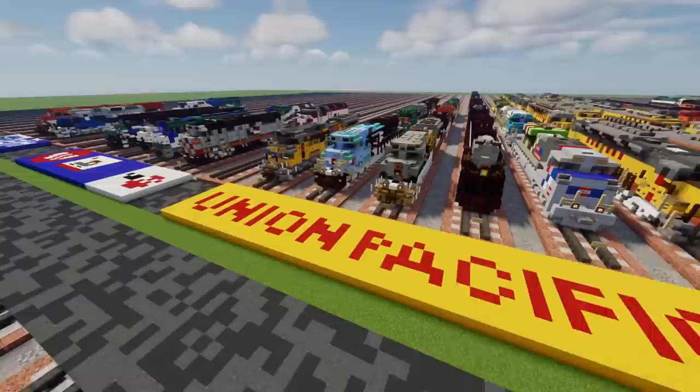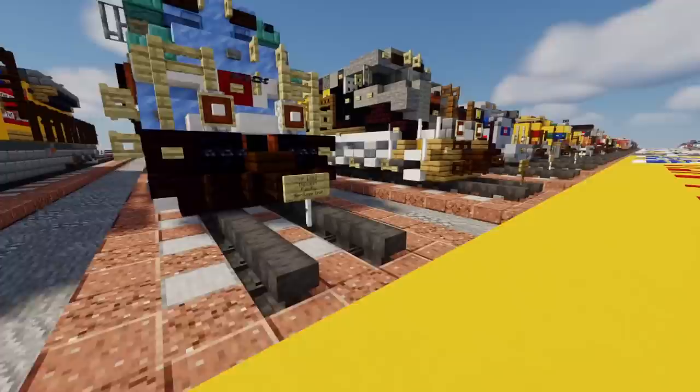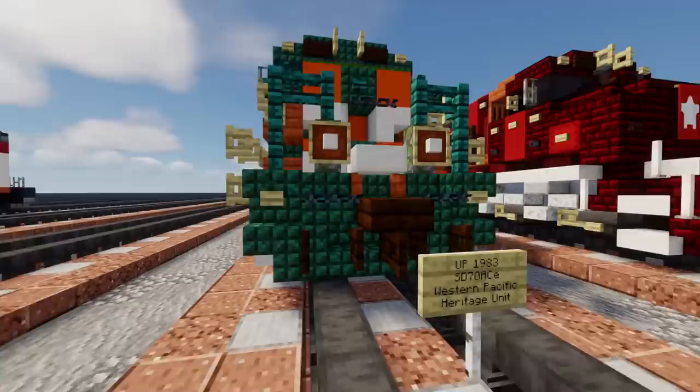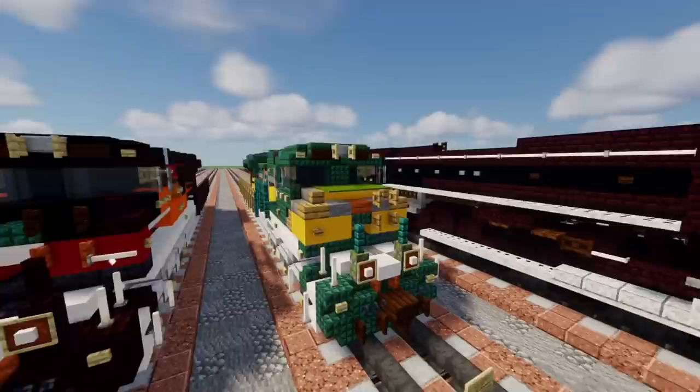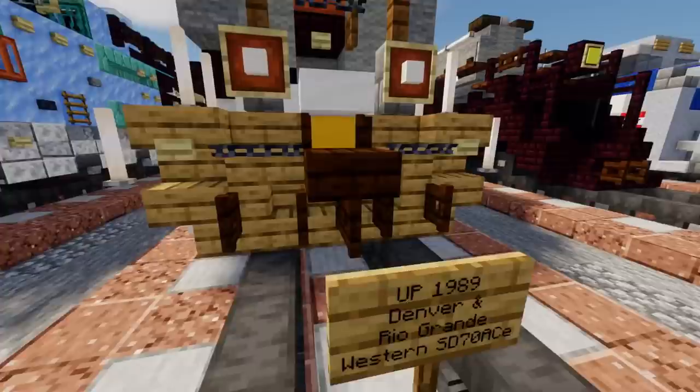Here we've got an SD70ACE, and some more SD70ACE. These are actually heritage units — predecessor railway liveries. Here we've got the Missouri Pacific or MOPAC, then the Western Pacific, then the Southern Pacific. On the other track we have the Chicago and Northwestern heritage unit, then the Katy heritage unit, then the Denver and Rio Grande Western.